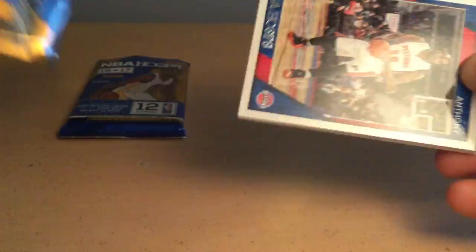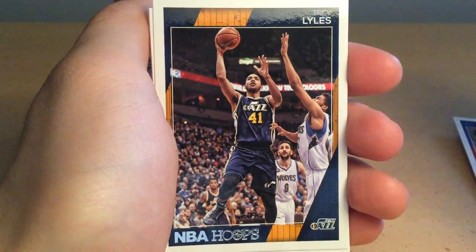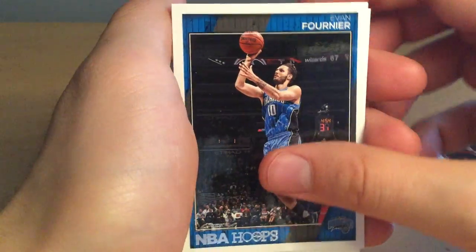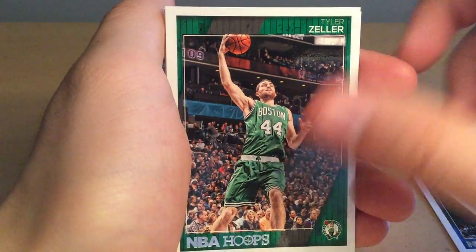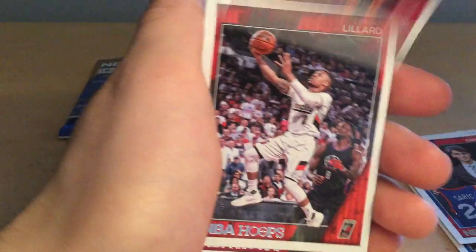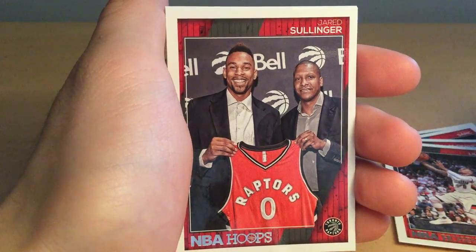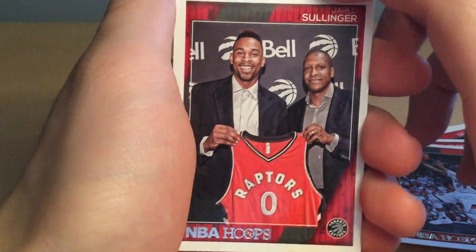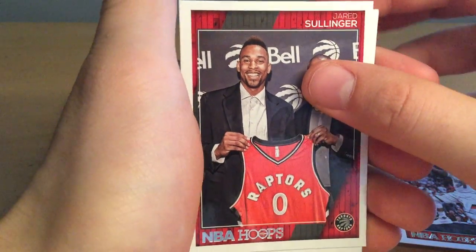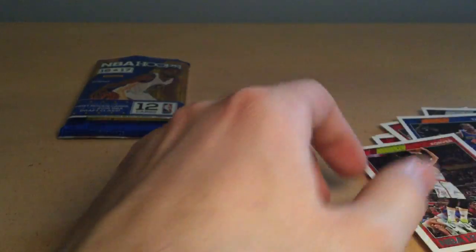Fifth pack: Joel Anthony, Trey Lyles, Evan Turner, Tony Parker, Tyler Zeller, Dario Saric rookie card, Doug McDermott, Damian Lillard, Trailblazers — cool card. Jared Sullinger — that guy got injured, he's not playing, so shoot. Randy Foye, Lance Thomas, Kyle Korver. I'm pretty happy about that pack.